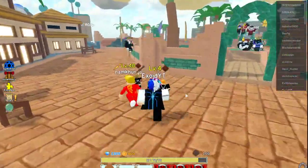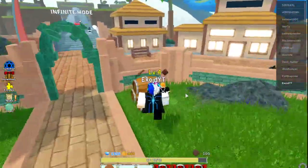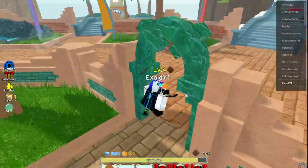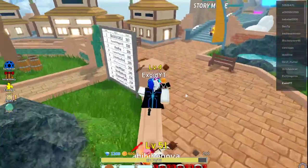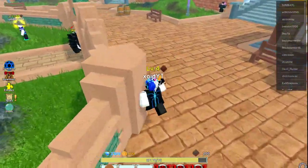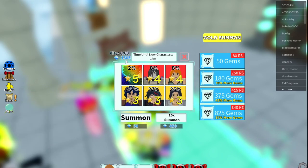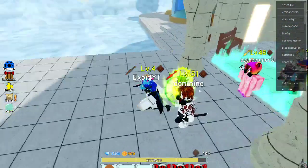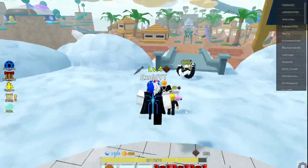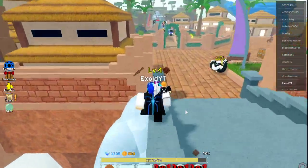Hey, what is up guys, welcome back to another Roblox video. Today I'm going to show you guys all the newest All-Star Tower Defense codes. In today's video I'm actually giving away even more gems — same amount as last time, 825 gems. As you can see I have 1300 gems right now because of these codes. If you guys want to see all the codes the second they come out, all the new update codes, go ahead and comment down below and subscribe.